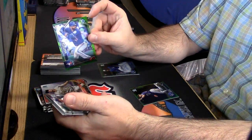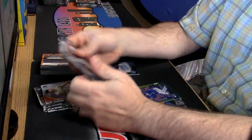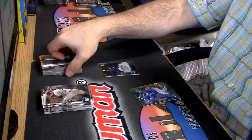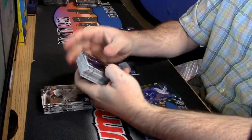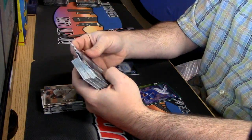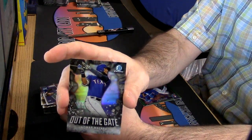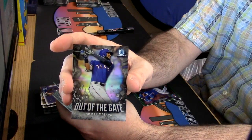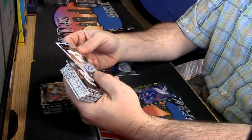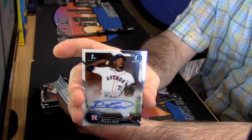Joey Batts, green refractor. For the New York Giants, Carl Banks, Super Bowl Auto. Very nice. And this one too — I didn't see this out of the gate insert in the vendors, only in the other hobby so far. And First Bowman Auto, David Paulino. Astros.